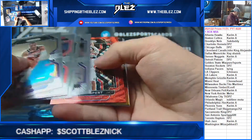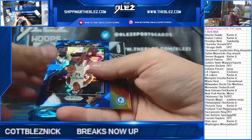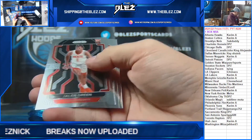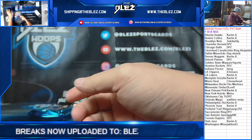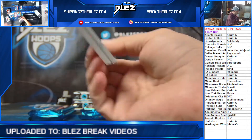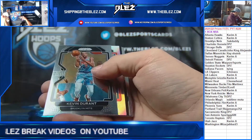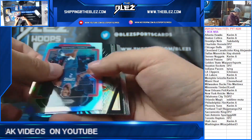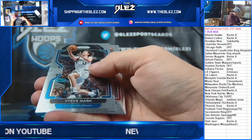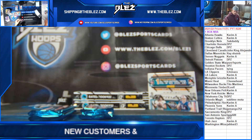Ruby wave of Kispert, Kira Lewis, prismatic Jalen Green, Covington, Dirk. Silver, there's a Reeves, silver of Kawhi, Wiseman, Russell, Scotty Barnes.